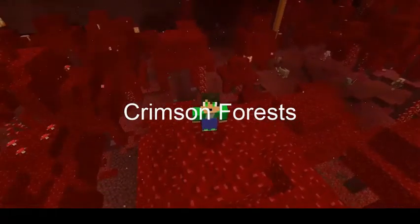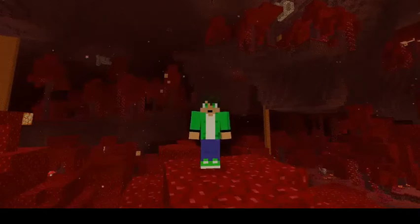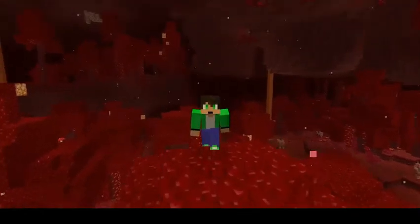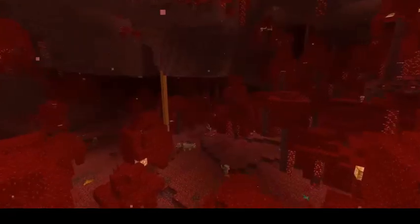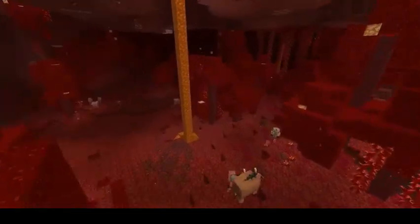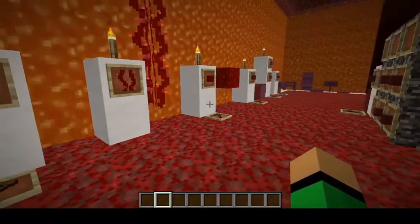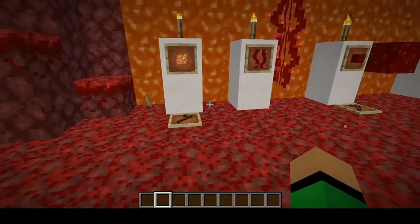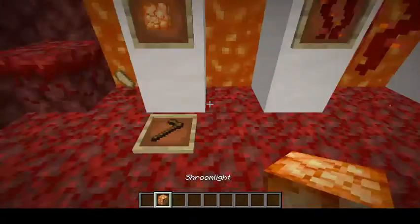Here we are in another brand new biome in the nether — the Crimson Forest. Before we get into all the new blocks and items, let's take a look around at the atmosphere. In this biome, there are quite a few new blocks. In the trees, there's a brand new block called Shroom Light. It's mined with any type of hoe and it's a brand new natural light source block.